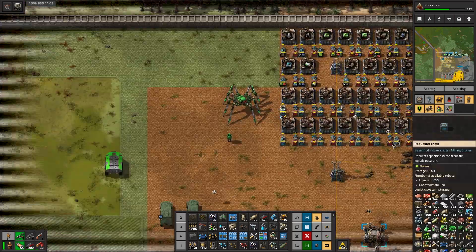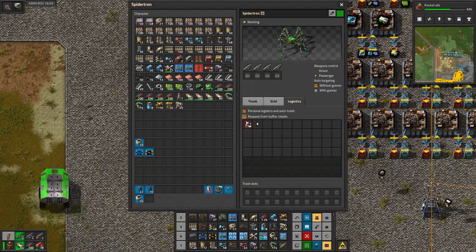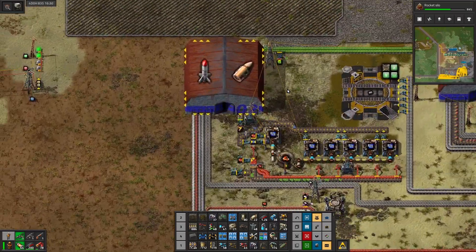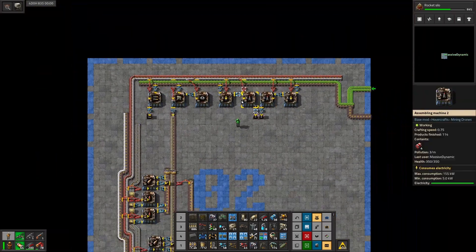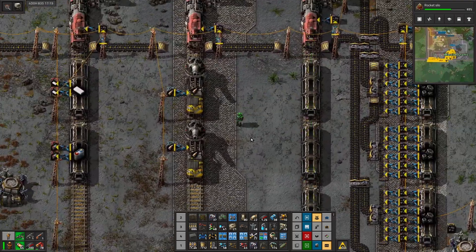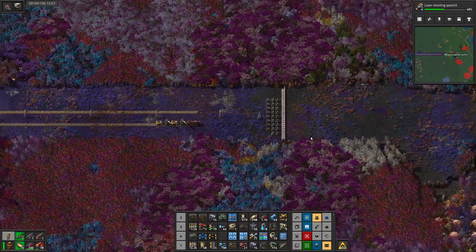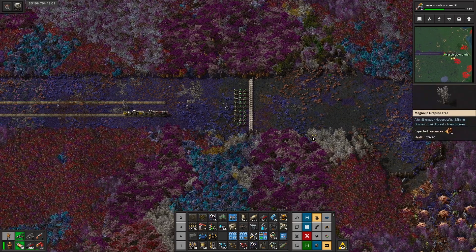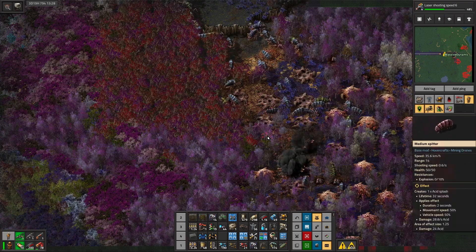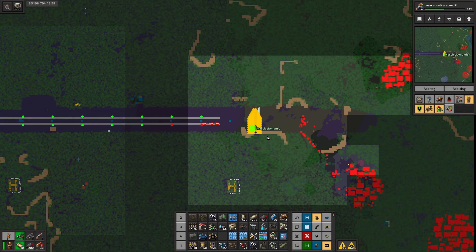One thing we've done is we finally got our first Spidertron out there. I'm just waiting for the portable fusion reactor to finish so that we can throw it inside of our Spidertron and get it completely up to speed. We've got some rockets being made over here - I added some explosive rockets. We've also made our artillery train right here, which is able to help us clear out the enemy bases so that we don't have to worry about that. With all these trees, the biters aren't really an issue - only when we're trying to expand through enemy territory.